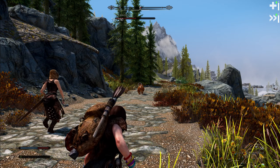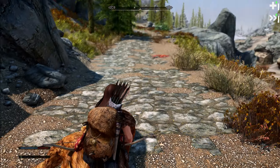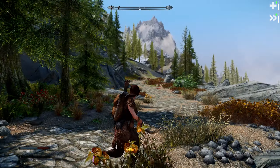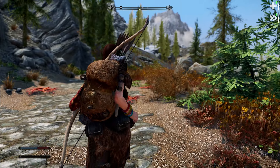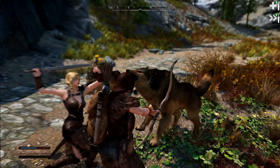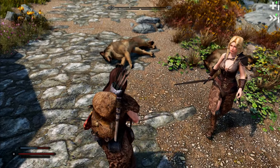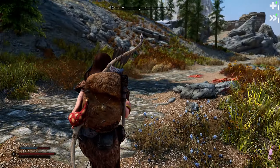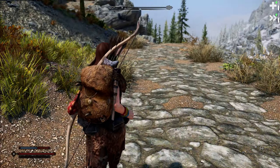Let's see if I can sneak up on him. Oh shoot, no - good thing the companions are here. I think there's a shrine right up here; I'm going to try and cleanse my diseases because I have vampirism and bone break fever and a few other things. I don't remember if you can get rid of them with a shrine - I think you might actually have to see a Priest of Mara.